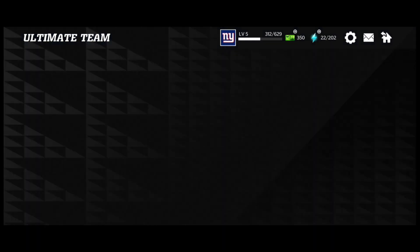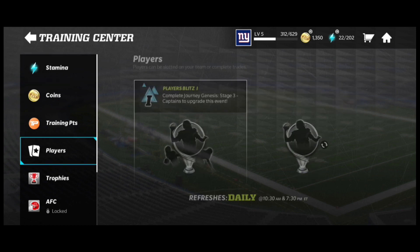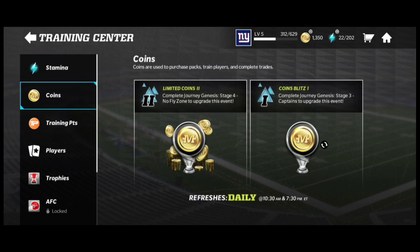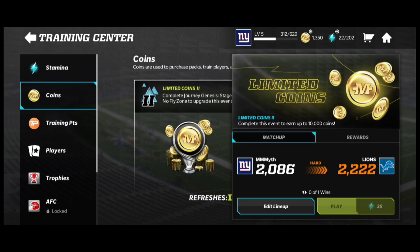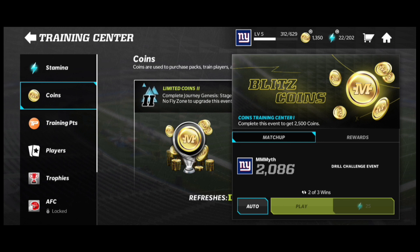The next thing is Training Center — it even has its own section for coins. You've got Stamina Coins, Training Points, and then Players Coins has its own section. You complete these events, and the first one gives you up to 10,000 coins for playing, costing 25 regular stamina.